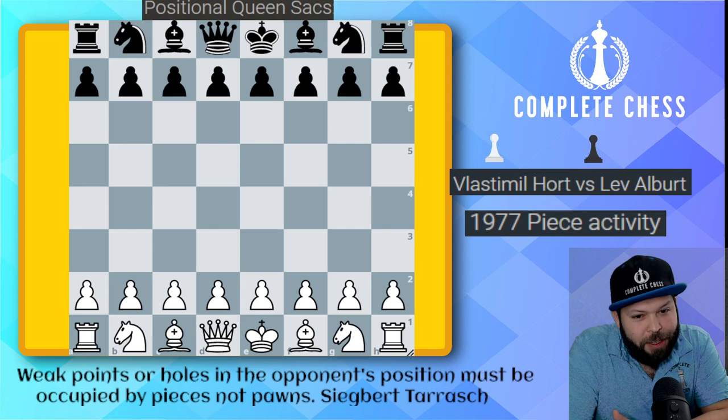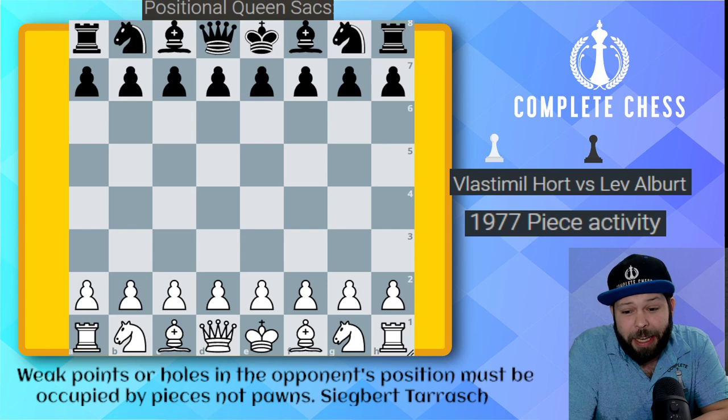Hello chess family, it's me National Master Jesse James, and it's time for another installment of How to Sack Your Queen. In this one we're going to be taking a look at a very nice game with Lev Albert on the black side of a Benko Gambit.